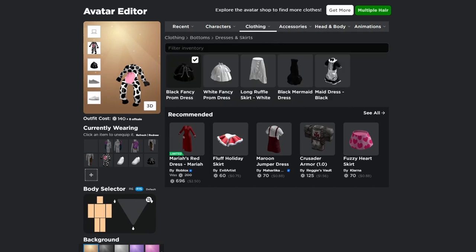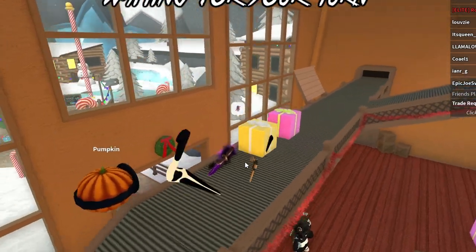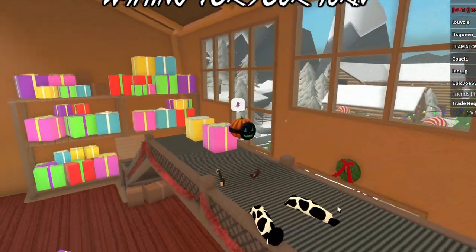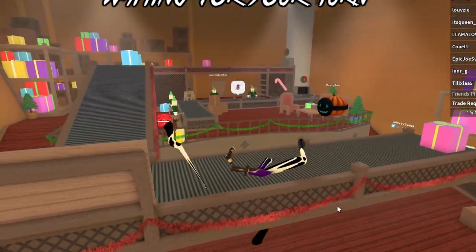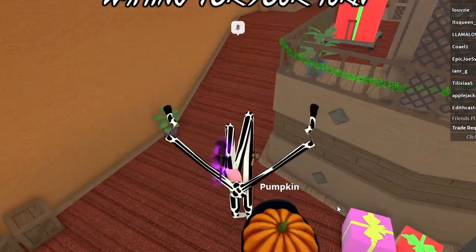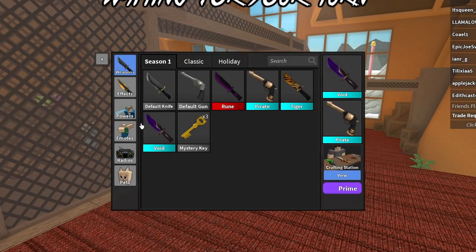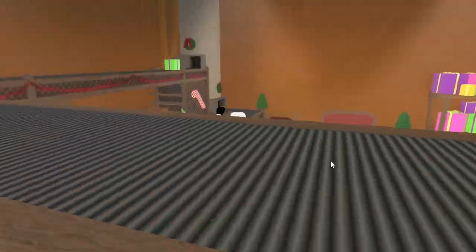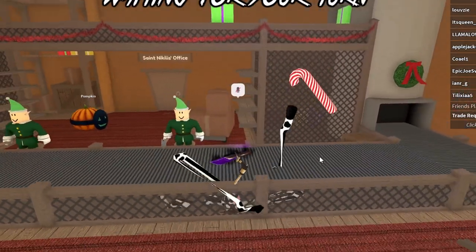It should look something like this, so let's just join Murder Mystery 2. As you can tell, it looks kind of buggy, but wherever you sit, maybe you want to sit on the conveyor belt and just sit like that. It's going to look pretty funky, and you're also going to be pretty much invisible if you just stand directly in the ground. Obviously it's going to be the best idea to unequip any pets you have, but it is pretty awesome how this works, and nobody can see your name above your avatar either.